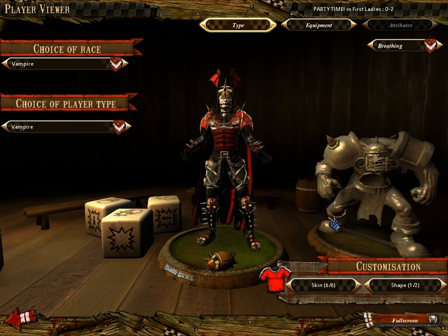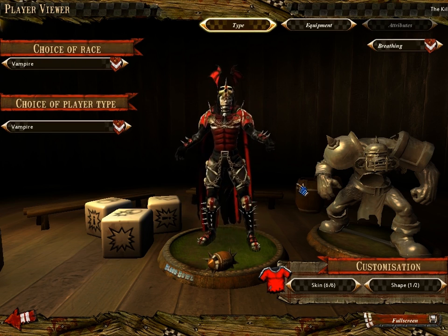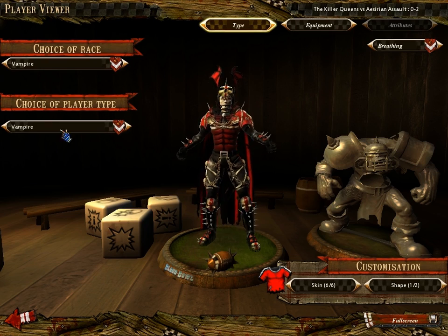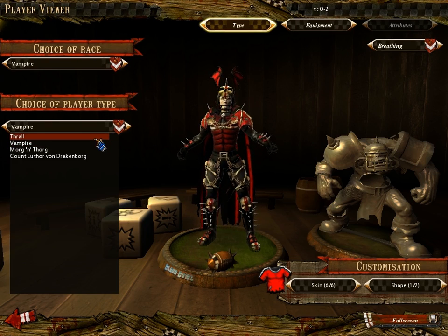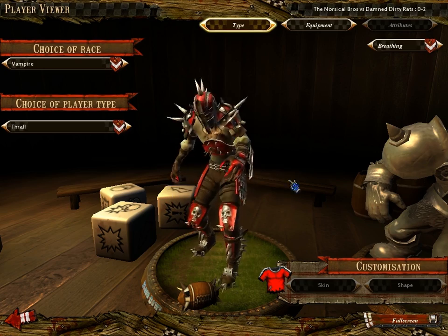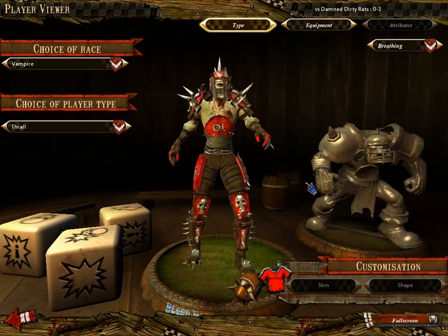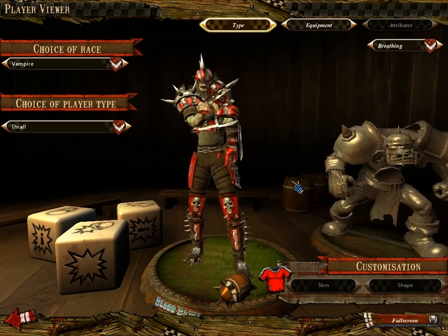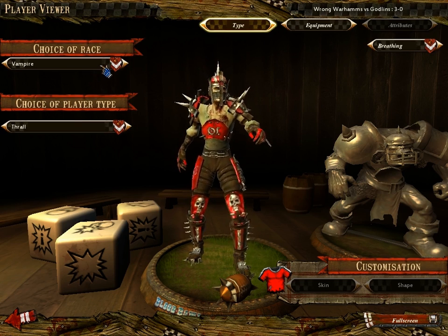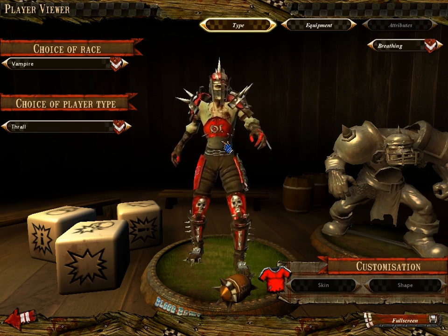Vampires are another interesting team. Their main units are the Vampires who are very strong, very good at punching, and very good at moving the ball around — but they get thirsty from time to time, and that can really mess up your plans. They have to go bite one of their Thralls, which can actually take him out of the game. If you can't get to a Thrall to bite, your Vampire runs off the pitch into the stands to bite some young maiden, and you can't use him until the next kickoff.